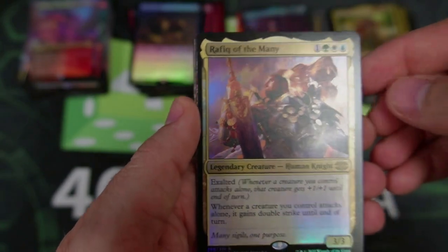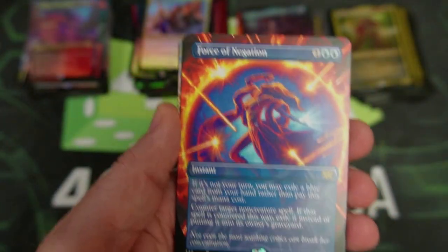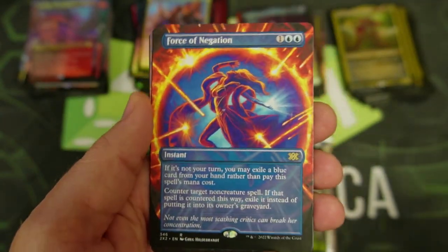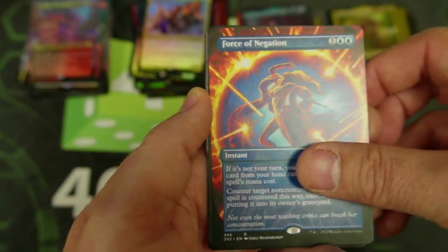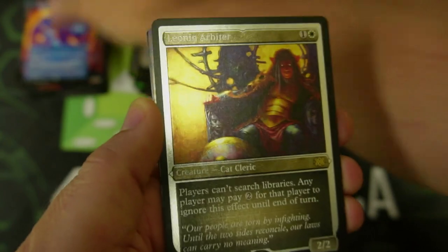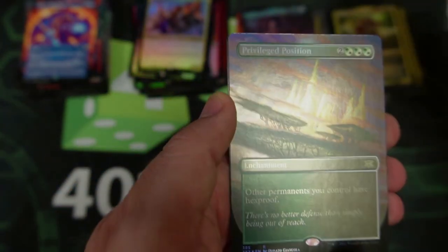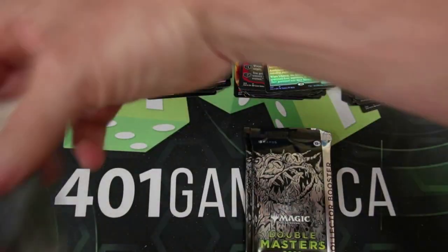Rafiq of the Many — not the card I'm looking for. Force of Negation, though, coming in — that's what, number four or five in the video? Very awesome. Look at that art — I'm deflecting everything, you can't touch me. We got the Arbiter, Lennon and Arbiter, the Privileged Position. Two packs left — come on, guys, we can do this. We can get that seal.